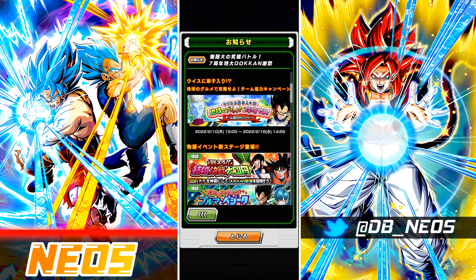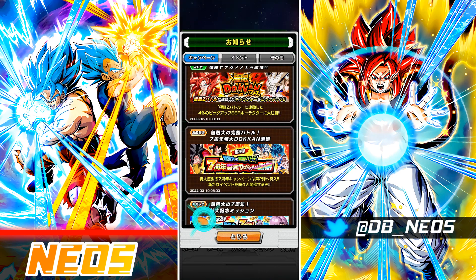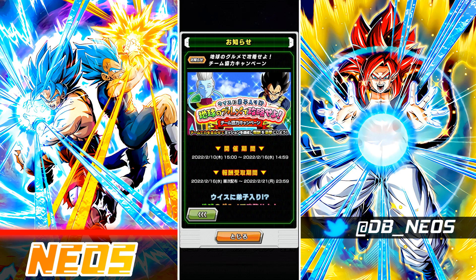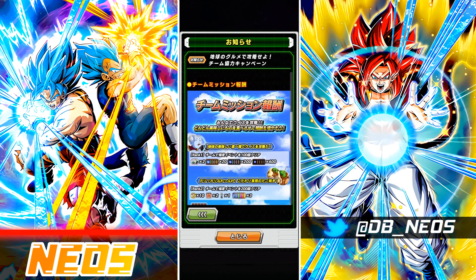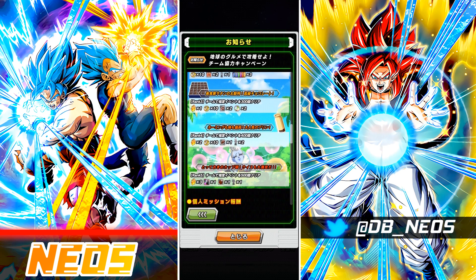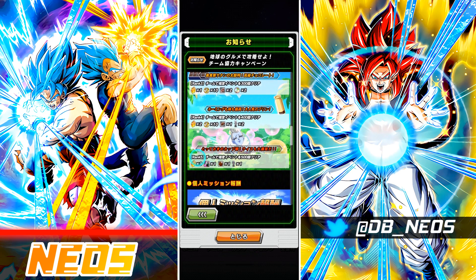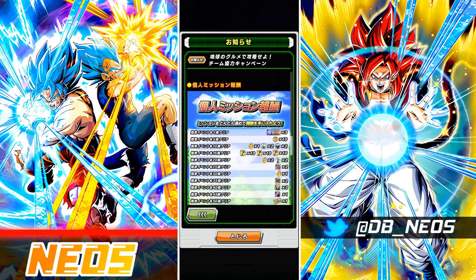The next thing is the co-op campaign missions. Of course we had the first set which debuted in Part 1, and we now have the second set in Part 2. They're using the active skill asset for the physical LR blue Kaioken Goku and Evolution Blue Vegeta unit. There are two different sets of missions: team ranking missions and individual ranking missions, and for each mission you clear you complete one of these ranks.